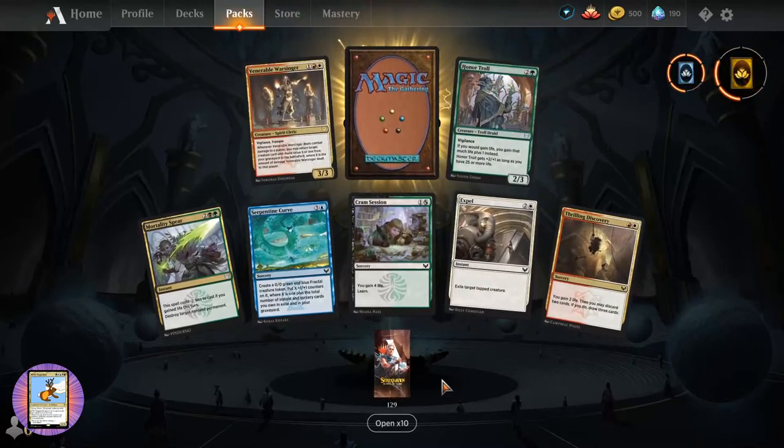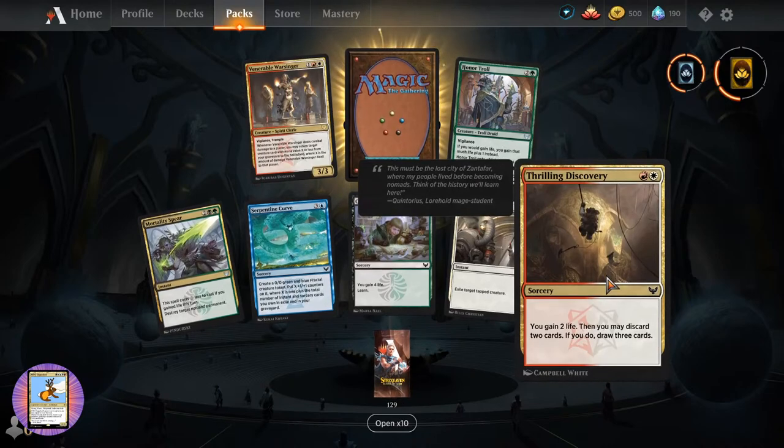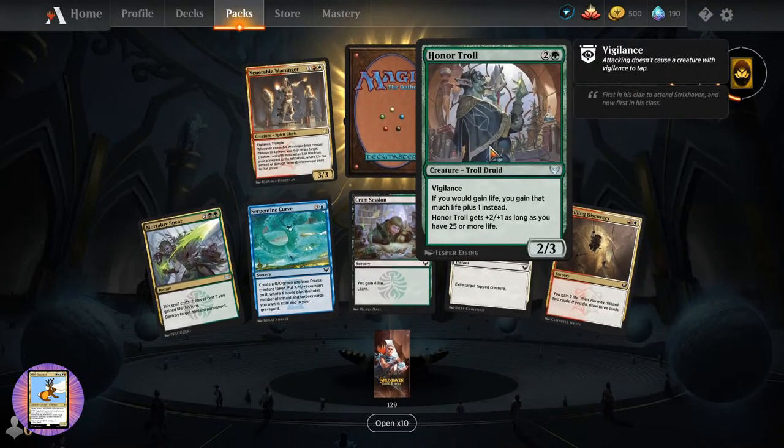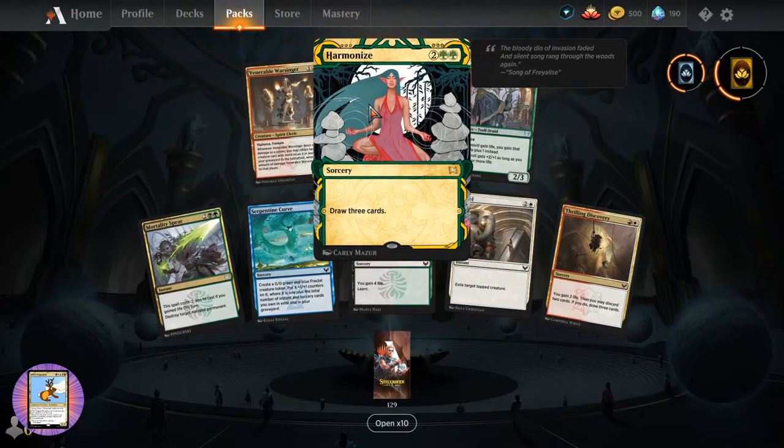Next up - Serpentine Curve. Cram Session. Expel. Thrilling Discovery. Honor Troll - I think we were trolled by that one before. Venerable Warsinger. And Harmonize.